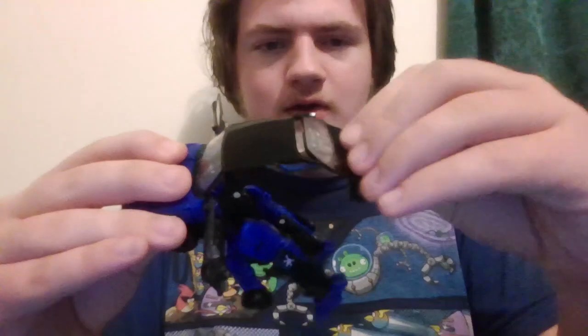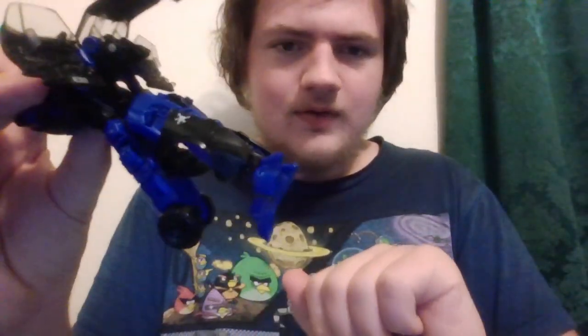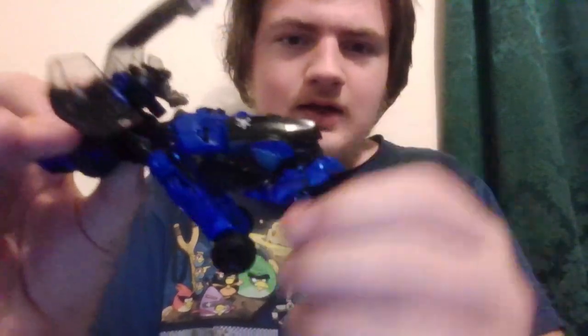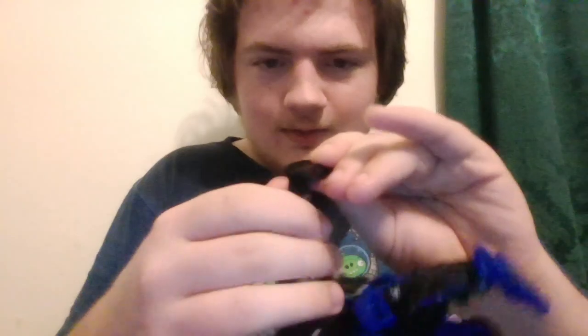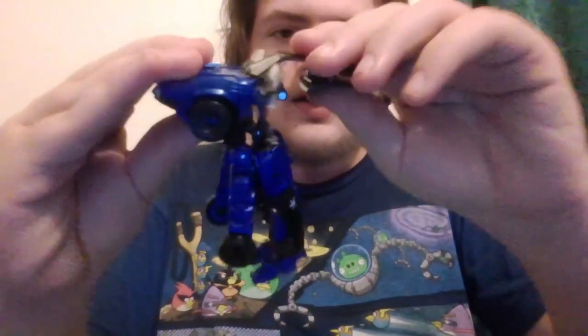Now you can fold all this up. Basically you go like that and then you just do this. Next step, you can just fold this little piece here inward, and inward again, and back some more. Now we got to pull these little pieces down — these little things, this one and this one — so that this can come out.